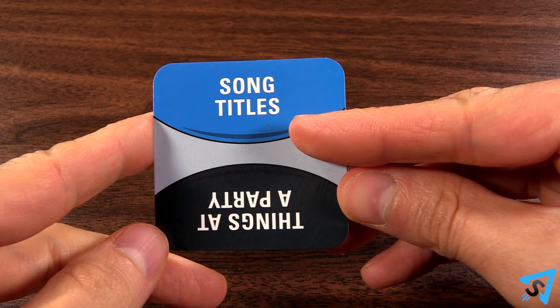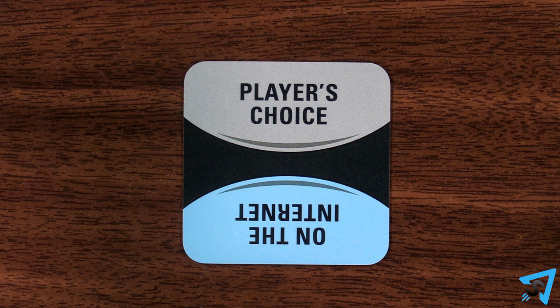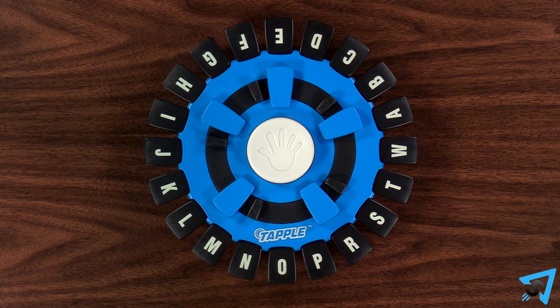Draw a category card and pick one category from either side and read it aloud. If you pick player's choice, then you get to make up whatever category you want. To start the round, press the center button and play begins.